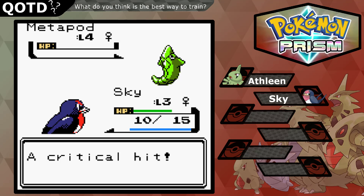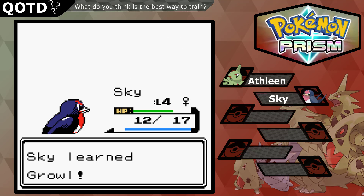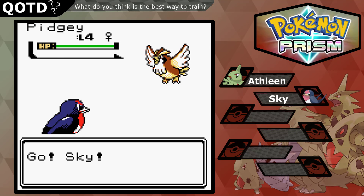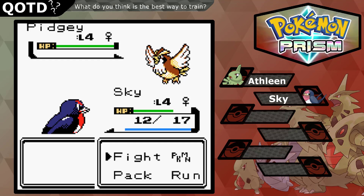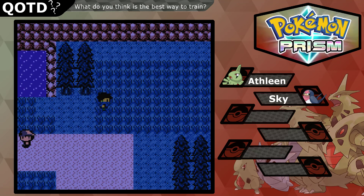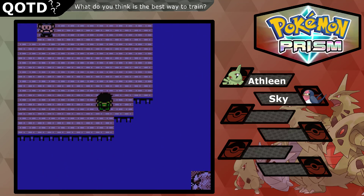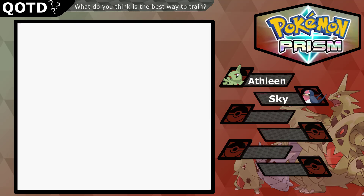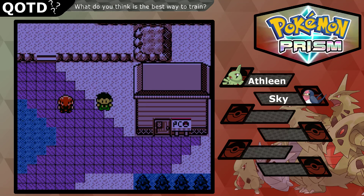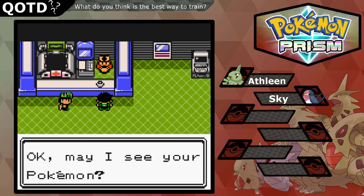Oh, it's a Metapod — did that Metapod do damage to me? Okay, we got level four and learned Growl. We got a Pidgey encounter. We're going to have to try and speed toward the Pokémon Center — it's just way too slow walking like this.